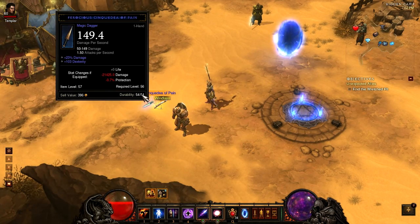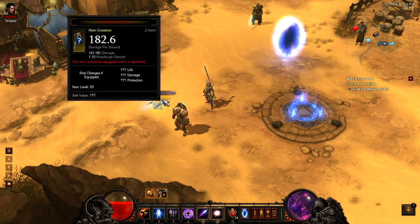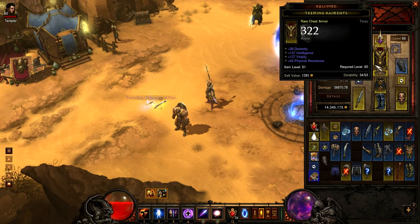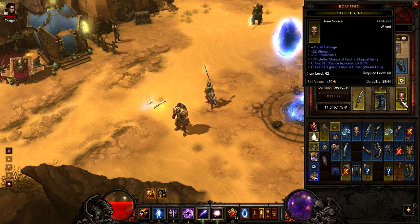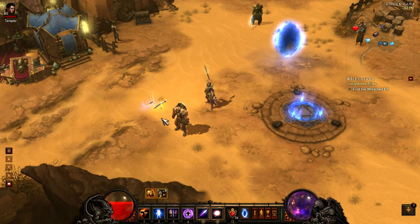Take a look at this. Look at the bottom left of these items — item level 57, item level 53. Unidentified, it still tells you. So that is fixed. You can now see the item level in the bottom left of your items. It doesn't matter if they're on the ground, unidentified, or equipped — you can see the item level, which is really cool and really helpful. It wasn't there before for whatever reason, and now it is.